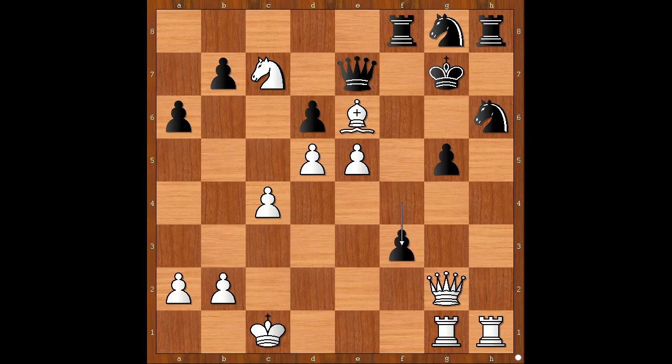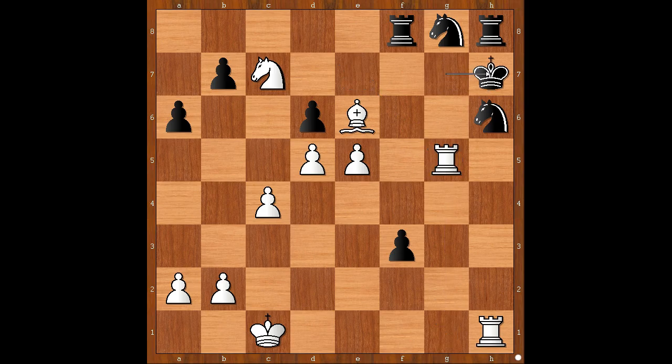Back to our game. Here we have f3, attacking the queen. Queen takes on g5. Check! Queen takes queen. Rook takes on g5. Check! King to h7. White to move — how would you continue? Play with the white pieces played knight to e8, threatening check and mate. Rook takes knight. White to move — mate in 2. Check! Mate in 1, and the move is bishop to f5. Check! Mate! Wow! What a fantastic game!